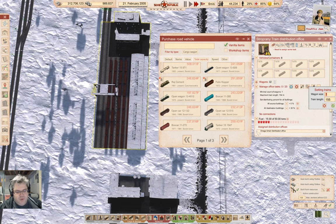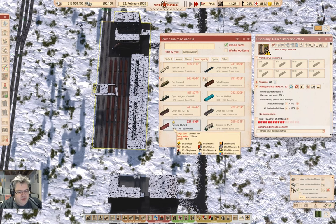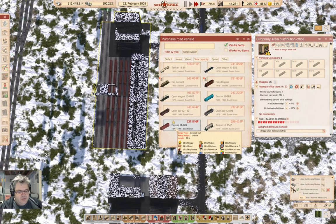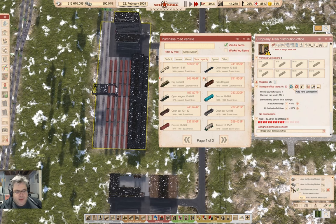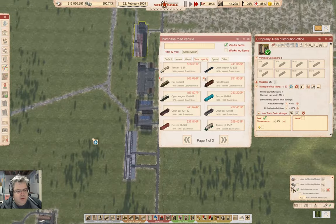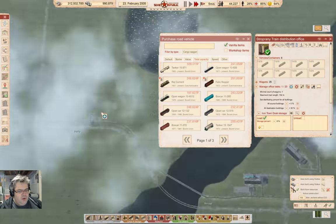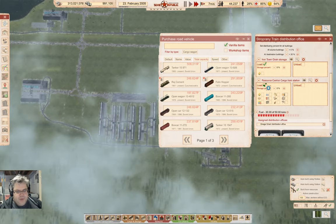So our maximum train length — we'll make the maximum train length. Okay, boxcar. We've maxed out our car capacity there. Now we're going to pick up here and we're going to drop off here. Now that's going to be an unload. It's going to be crops.